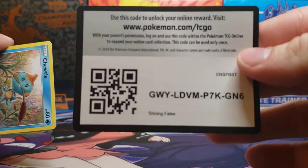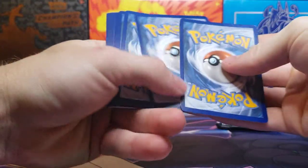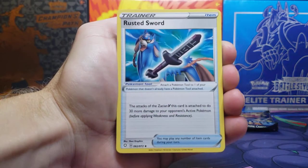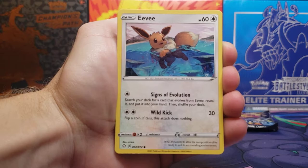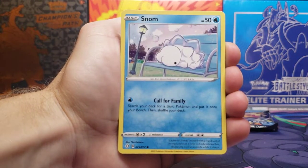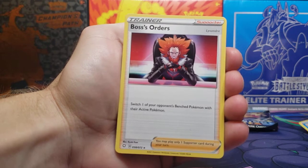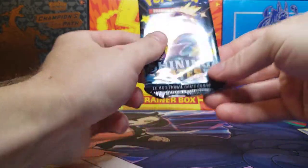Be giving you guys all the code cards, of course — sometimes keep a few for myself, but not today. Only two packs here. We have our energy card — nice Luxray. Rusted Sword. Ball Guy — everybody's favorite. Chuddle. Eevee — also everyone's favorite. Nickit. Horsey. Snom. Chuddle is the reverse holo, and a Boss's Order is non-holo. So a little bit of a dud pack there, I have to say, but that's alright.